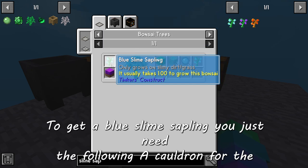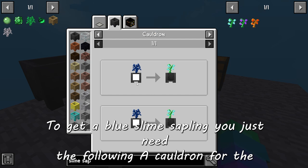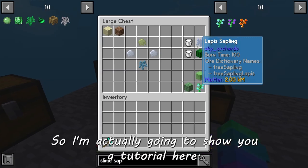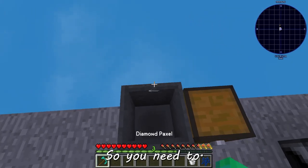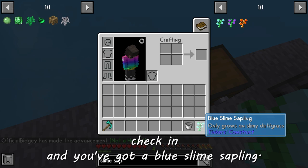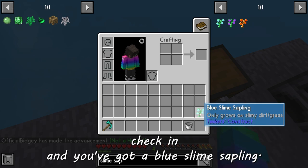To get a blue slime sapling you just need the following: a cauldron, a bucket of milk, and a lapis sapling. I'm actually going to show you the tutorial here. All you need to do is pop it in, chuck it in, and you've got a blue slime sapling.